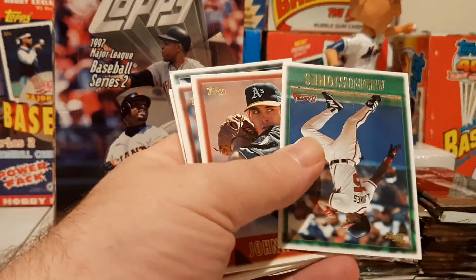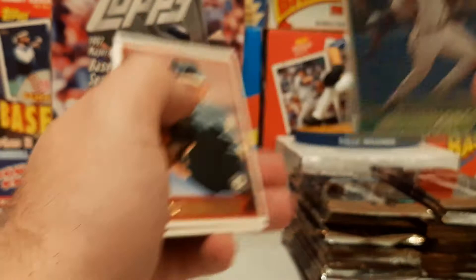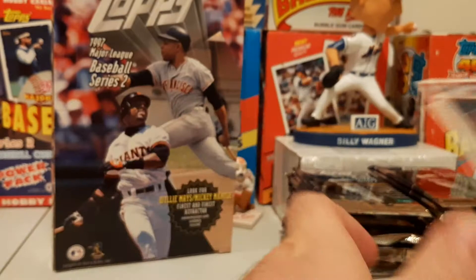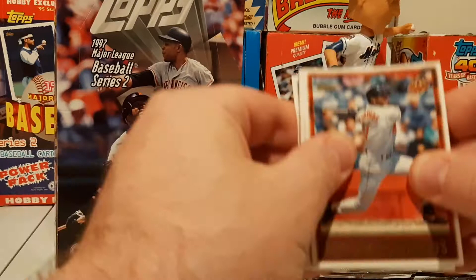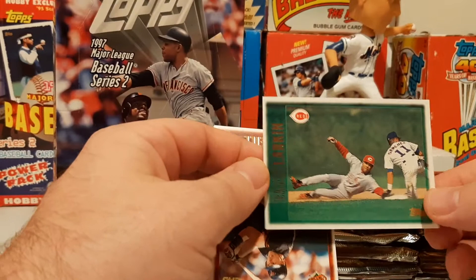Andrew Jones — it's going to be a maybe rookie. He had 31 games the year before, so that's probably going to be considered an Andrew Jones rookie. Jeff Fasaro, Chris Gomez, Darren Lewis, Jeff Blauser again. Should be finding a Team Timber in here somewhere — not sure if that's a hit or not, that would be kind of cool — be the first set with hits. There's a Barry Larkin, popped off the back there.